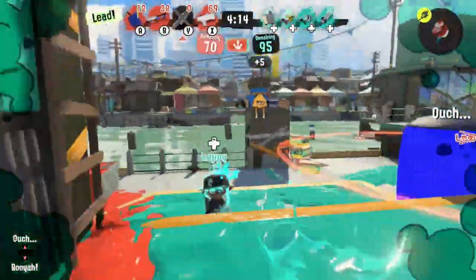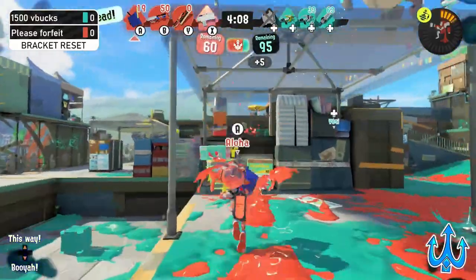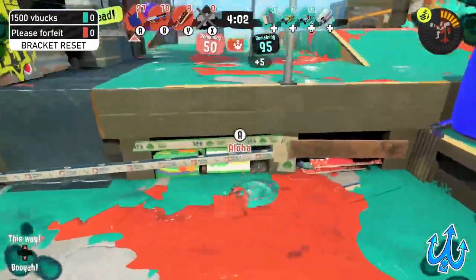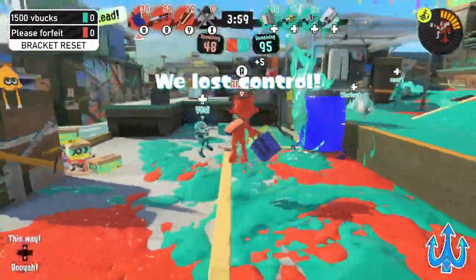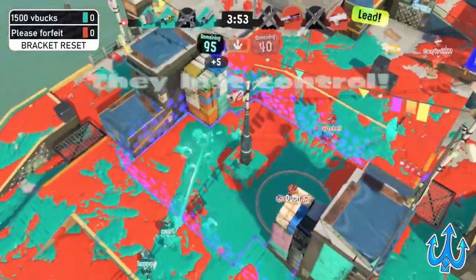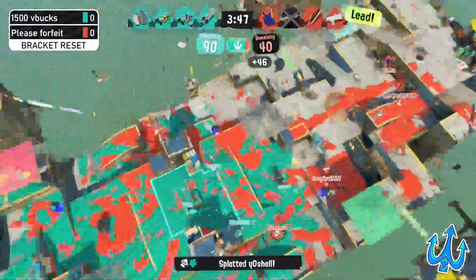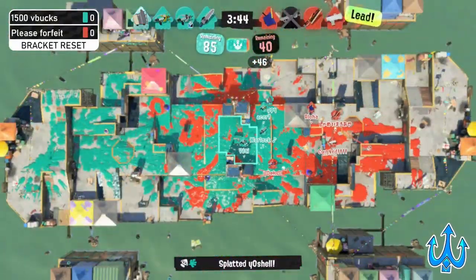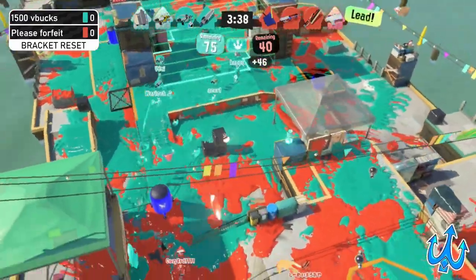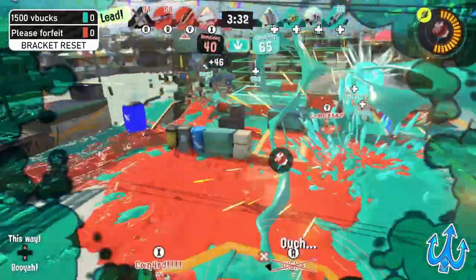The Sloshing Machine gets picked off by a beautiful snipe from Yosha, and Aloha is being that aggressive player again — just being a pain in reboot. 1500 V Bucks wants to push in right now because Please Forfeit has two people down. The Splatana Stamper uses the Zipcaster and gets a pick, so now 1500 V Bucks has a big chance of getting the lead or a lot of points right now. They still have their Booyah Bomb at the ready and their Crab Tank.